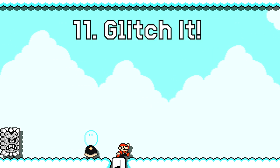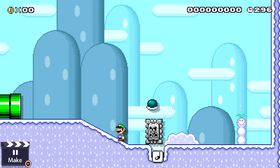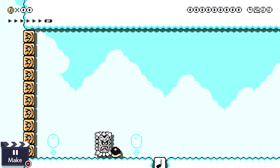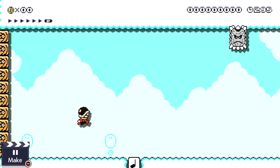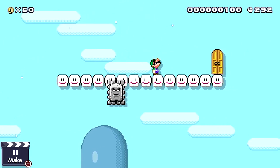Believe it or not, there's actually one really interesting way that you can get a thwomp to fly and use it to your advantage. I showed this glitch in my last video about every glitch in Super Mario Maker 2. The idea is to place a beetle shell in front of the thwomp so it has to push it, and place a note block on the ground somewhere where both of these things will come in contact with it. For some unknown reason, this causes the thwomp to start behaving crazy and it begins to fly diagonally through the sky. With the right setup, you can actually get it to fly vertically, which means Mario can use it as pretty much an elevator.